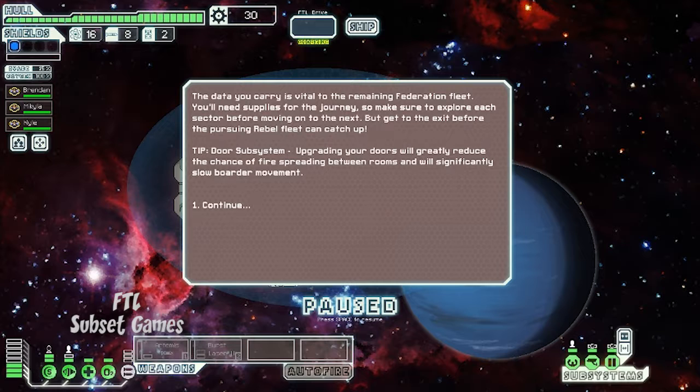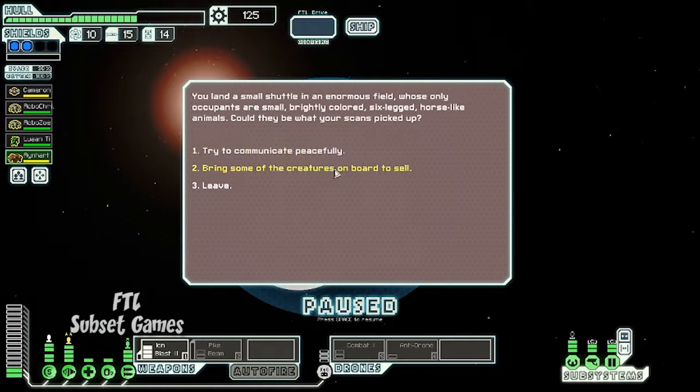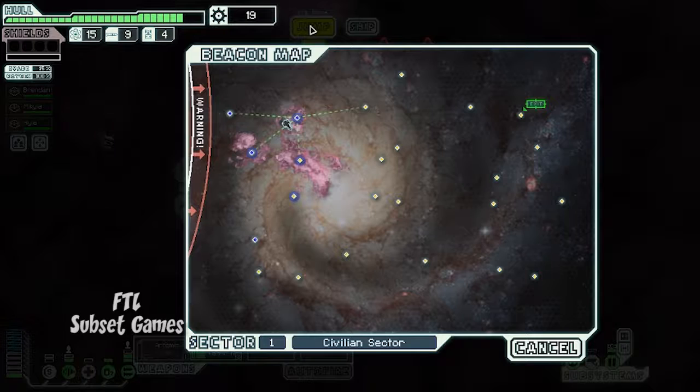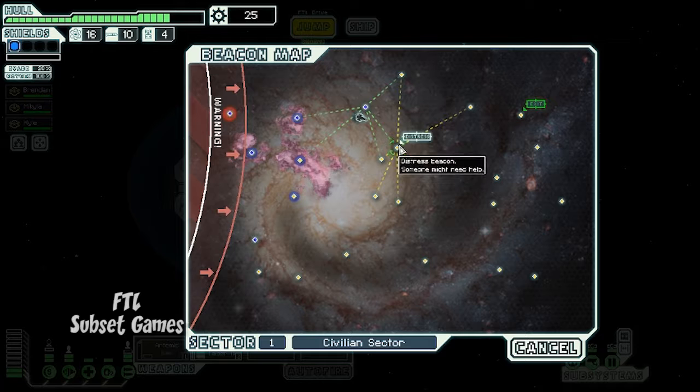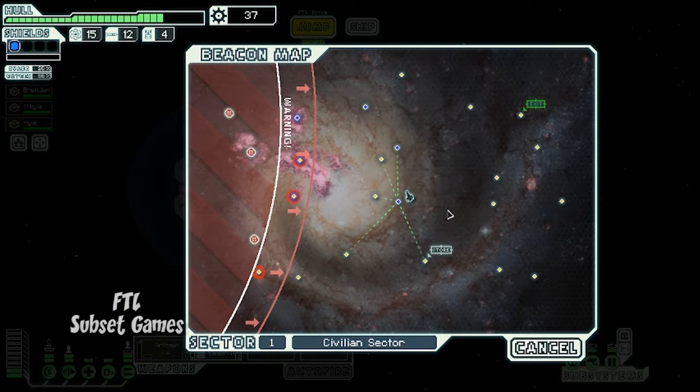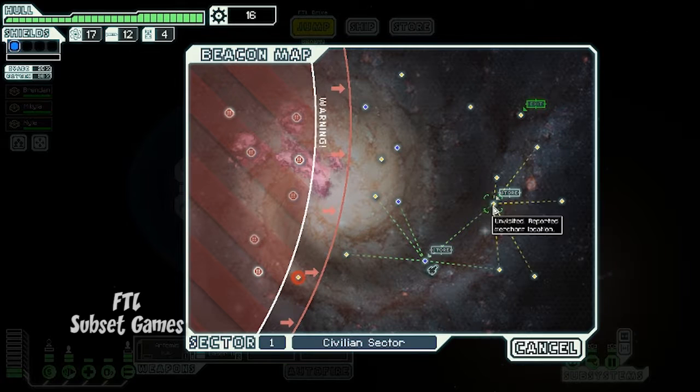In FTL, your goal is to deliver urgent data to the Federation. As you jump from star to star, there will be text-based encounters that you have to deal with. Depending on how you handle these well-written bits of story, they can either help or hinder you. All the while, you must keep track of the rebel fleet that is constantly on your heels. If they catch up to you, things really won't go well, so it's important to make that jump to the next sector before that happens.